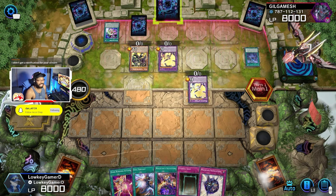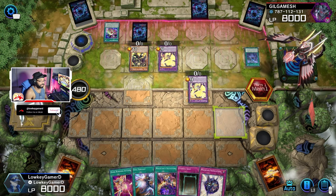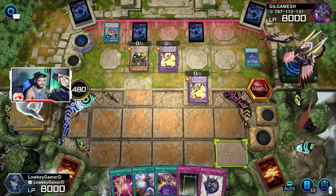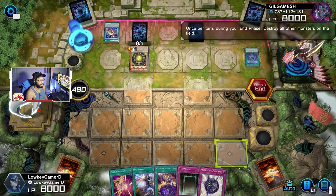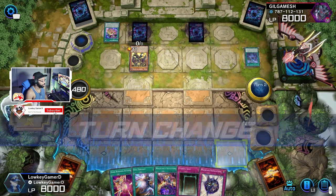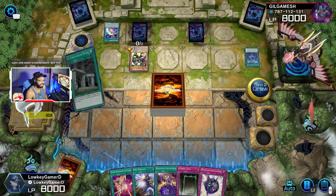We'll see. How many cards do they have total? 34. So they have, like, a 40 card deck. Oh, they put all their cards out. Interesting. Super Poly would break his board right now. Yeah, it would.